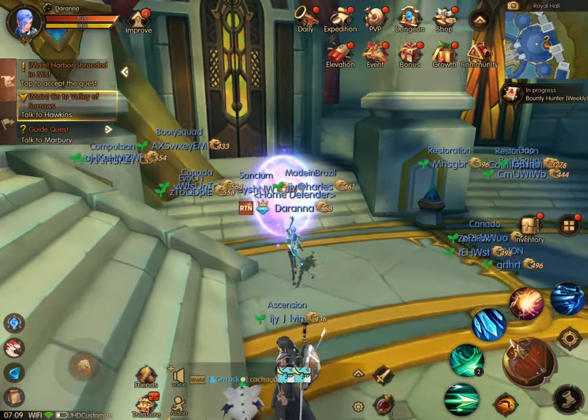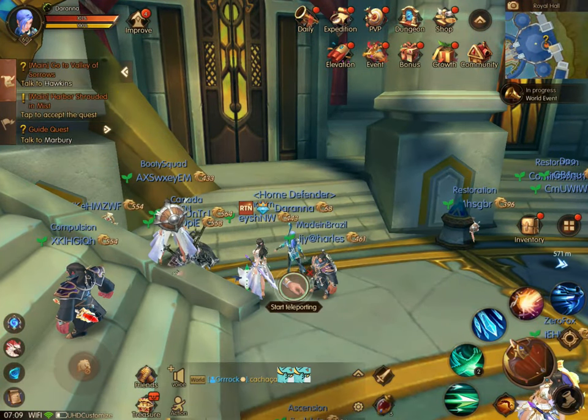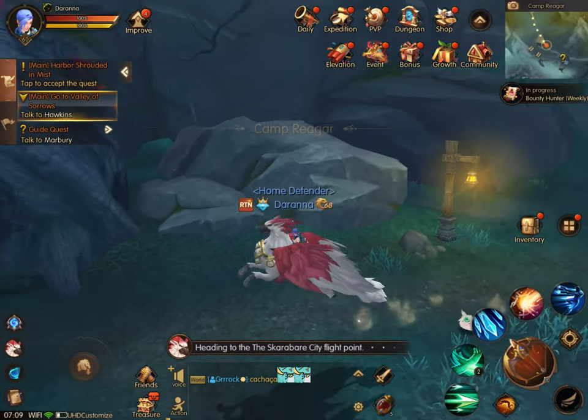To transfer gold from an alt back to your main, sell something on your main at the price amount of gold you have, then buy it on your alt near the end of the auction. People have said it's easier to find it on your alt and get it that way.